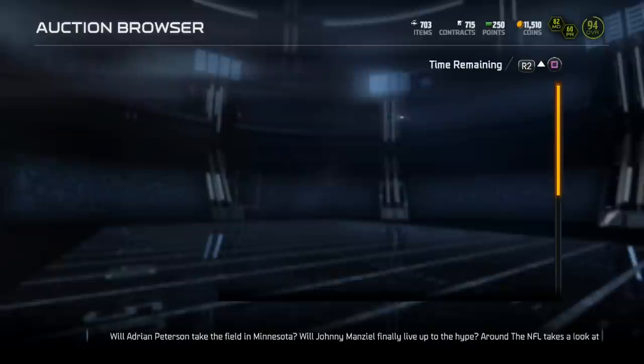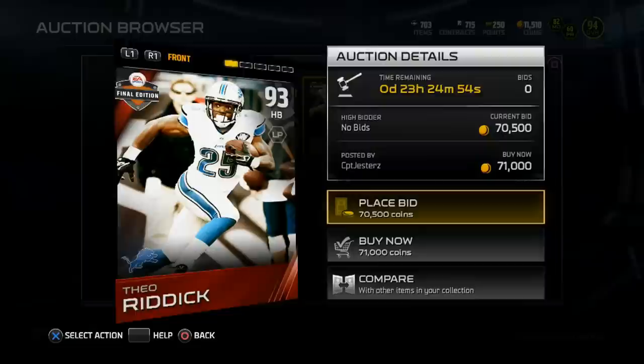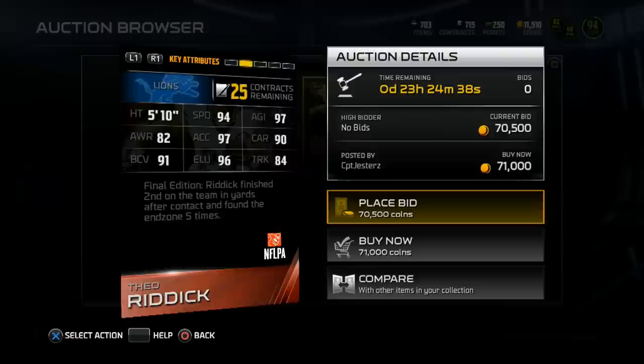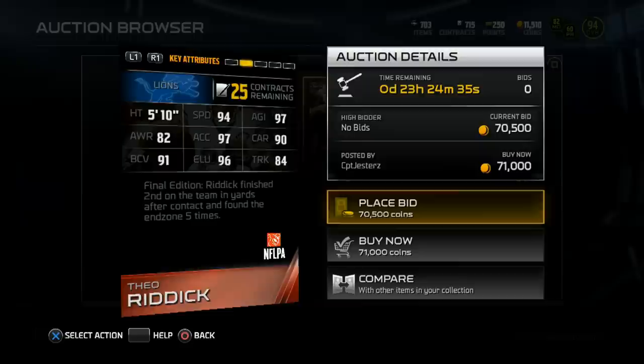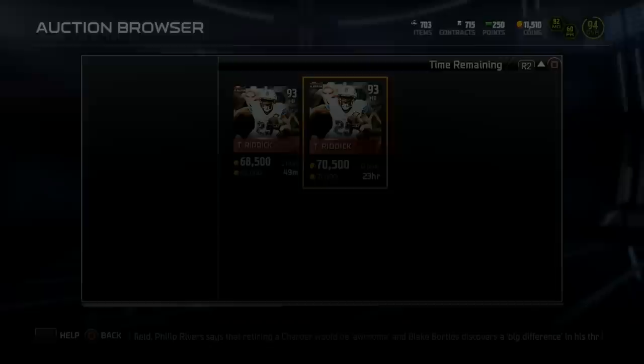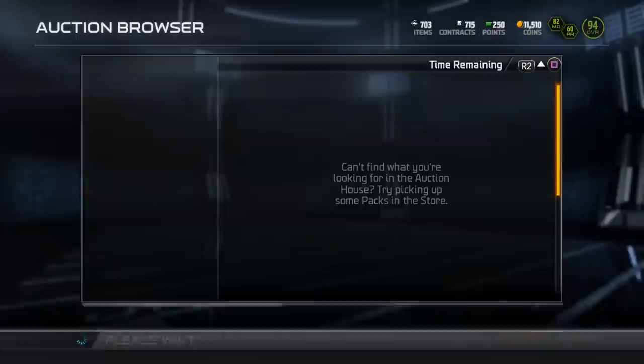For the second week in a row we got a Detroit Lions running back — this time it's Theo Riddick, 93 overall, 5 foot 10: 82 awareness, 91 ball carrier vision, 94 speed, 97 acceleration, 96 elusiveness, 97 agility, 90 carry, 84 truck. So he's a smaller, speedier, elusive back — not really good with trucking, unlike last week's Lions card. That's card number two.